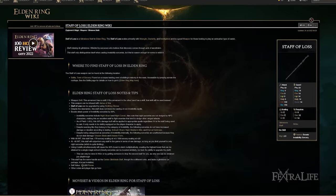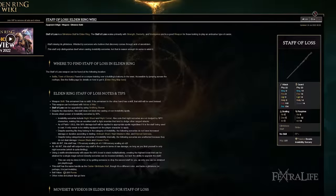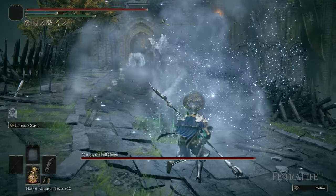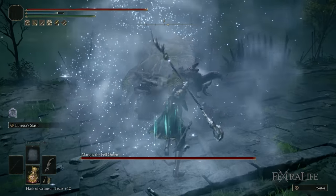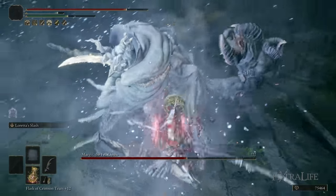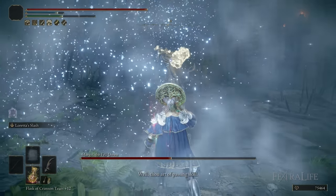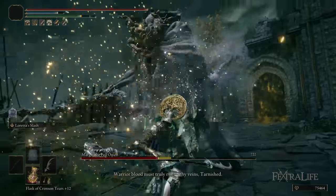Another weapon I'm using for this build is the Staff of Loss, and that's really just to cast Freezing Mist. Essentially, Freezing Mist costs 21 Intelligence, and you already have 20 points in Intelligence for this weapon anyway. So you just put one more point in Intelligence and you can cast Freezing Mist. This puts the Frostbite status effect on enemies, increasing the damage that they take. So at the beginning of a fight, you cast this, then you go ham with your R1 attacks really fast, dealing even more damage just for casting this spell at the start.